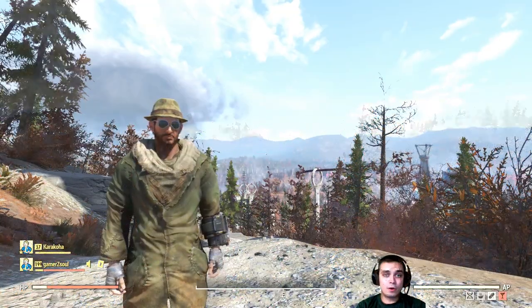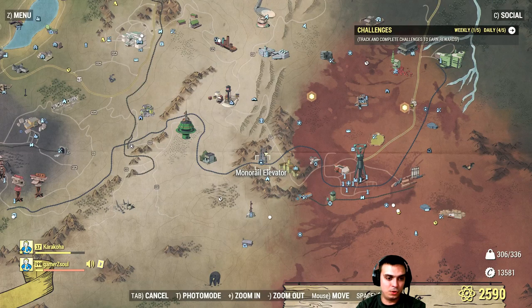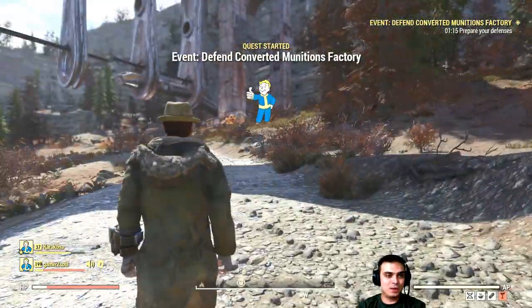In order to get the hat, you will need to fast travel to Monorail Elevator. It's located not far from Fort Defiance, where you can find a lot of pretty cool outfits as well — I've covered a few over there. Once you end up here, you'll need to run this way.